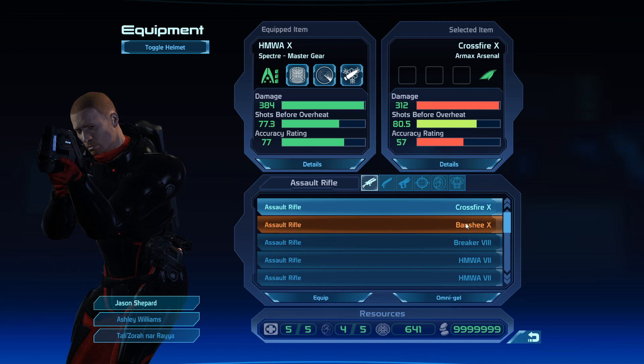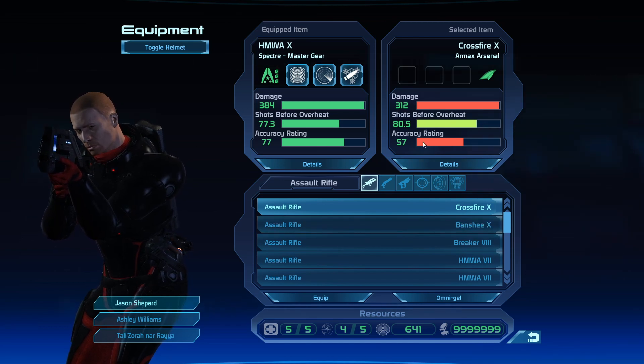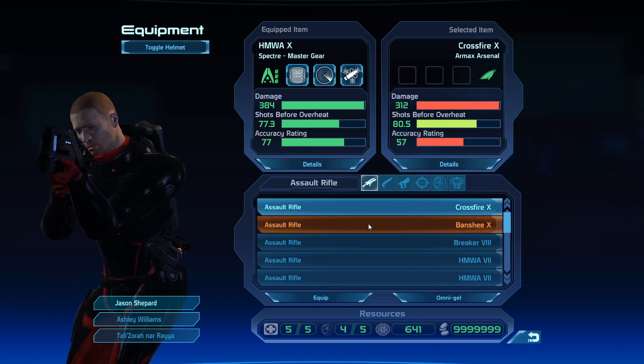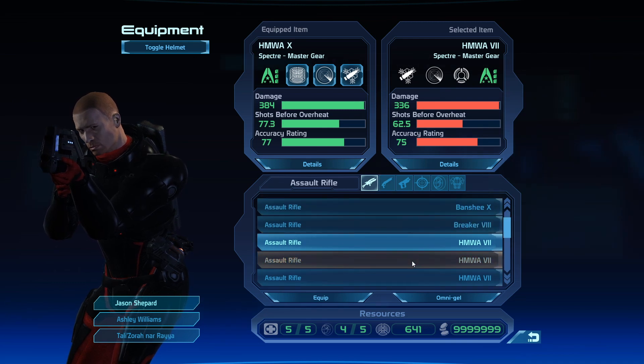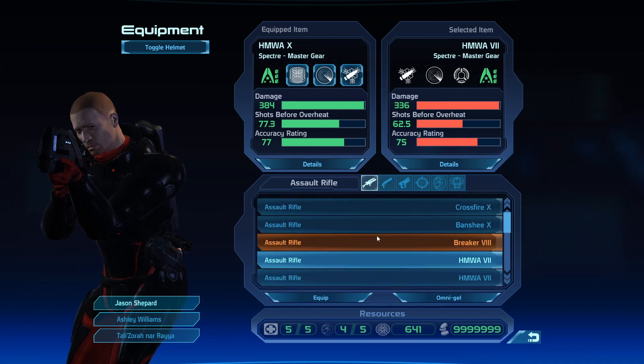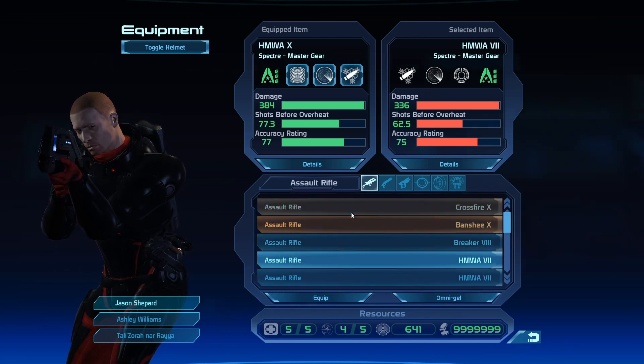As with weapons, the Spectre gear is going to be the best stuff you can get. For instance, you've got these two here, both level 10 — that one is slightly better on the heat but a lot less accurate and a lot less damage, so these are the things you need to compare when equipping your weapons. You don't get access to the Spectre gear until you're made a Spectre, which we should cover in the next stream. Every trader you come across will have different types of weapons and different types of armor — it's a case of mix and match.